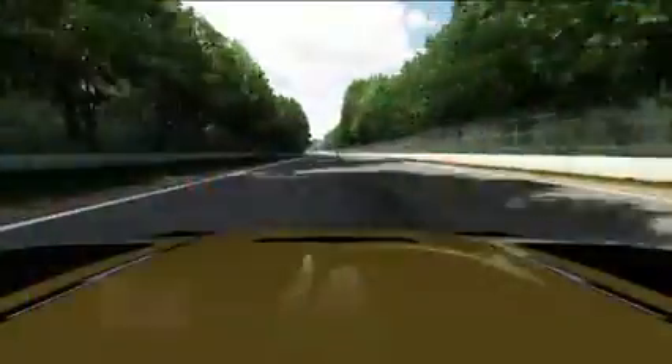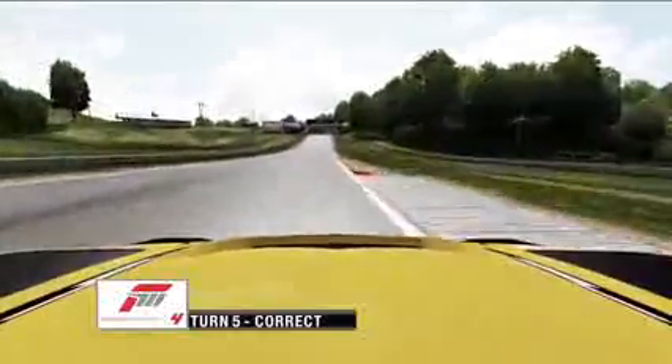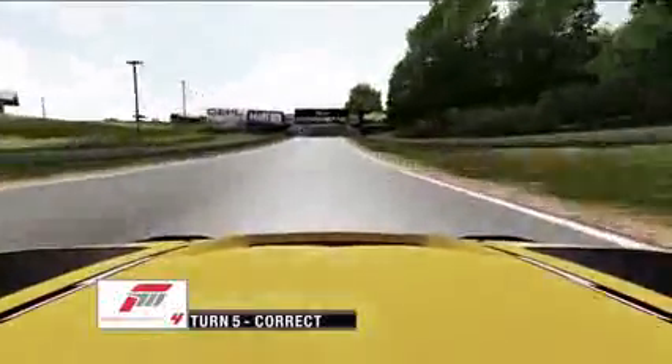This is a racetrack everybody loves to come to, but mistakes happen. A common one — turn five — leaving your brake in too late. I was a mile wide on my apex there. That's going to cost me lap time, going all the way up to the Corvette bridge at turn six. This time I do it properly: I slowed my car down, changed down to second gear right there up on the curb. Nice, clean apex accelerating out — that's going to lead to a great lap time.